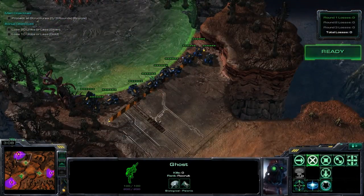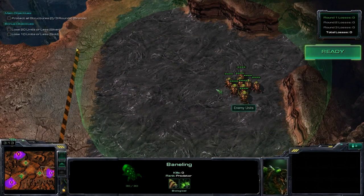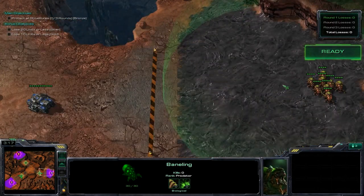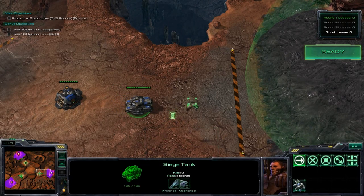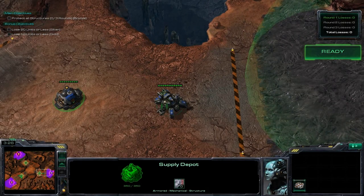This one's super easy — just micro back your Helions and the Siege tank. There are eight Banelings, and each Baneling does 20 damage versus a tank. So you can just siege the tank up in front of the supply depot and you'll win this one fine.